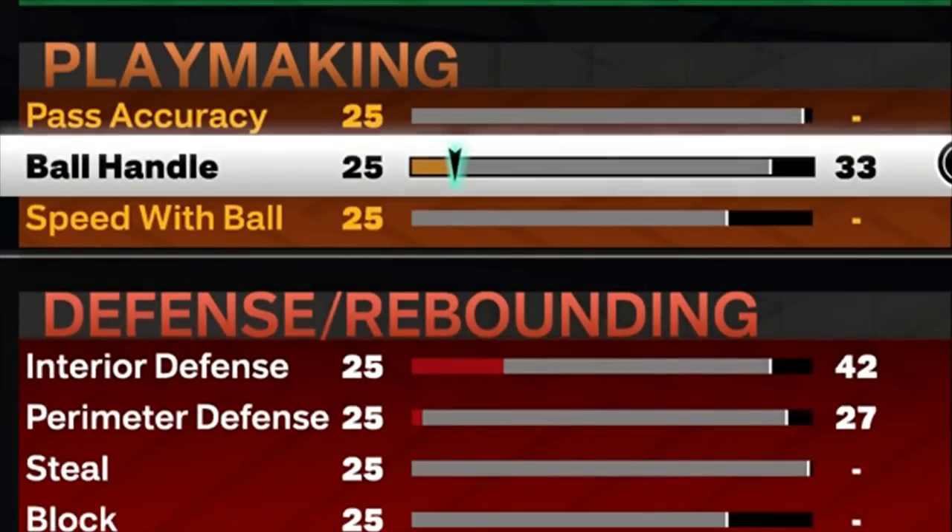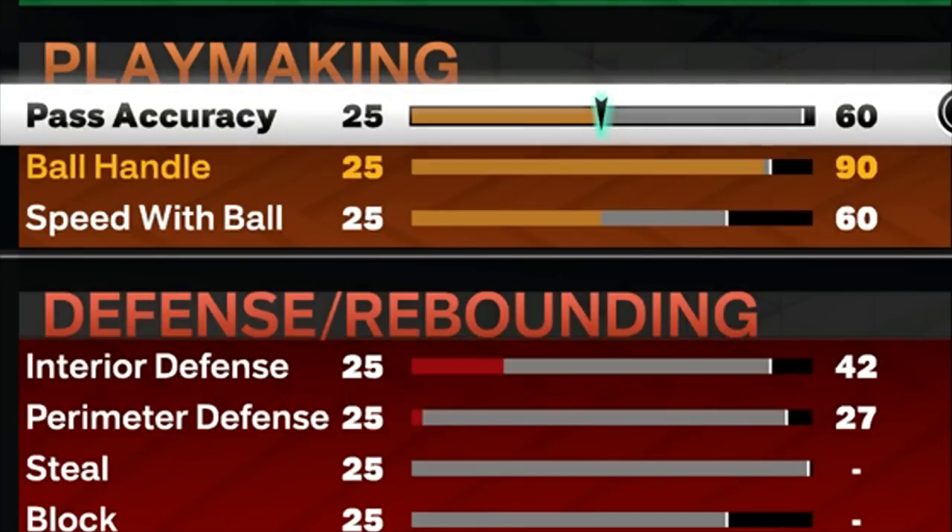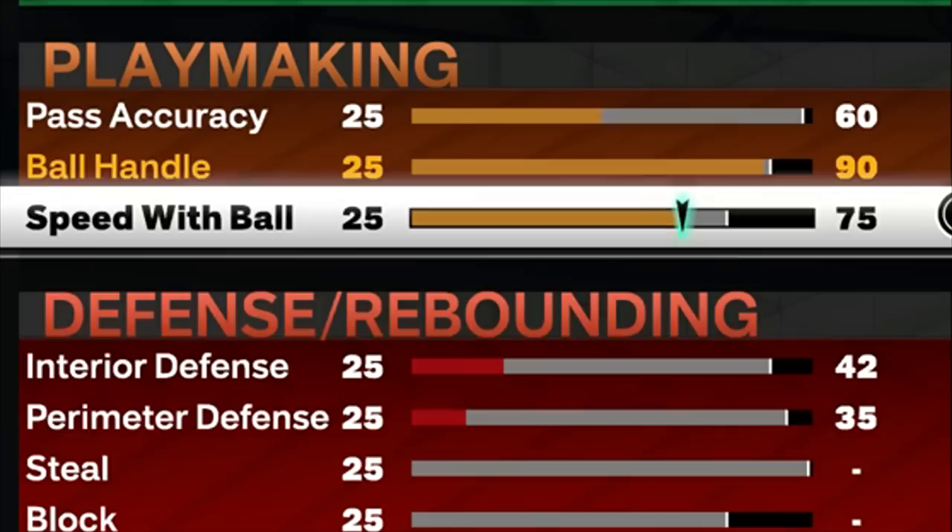With the playmaking, we're going to put the ball handle to a 90 — that's going to give us every dribble move possible in the game for a 6'7 build, unlocking all the dribble moves for tall builds. There's no passing styles on current gen, so you don't even need to upgrade your pass accuracy — a 60 is more than enough. The passes are actually faster on current gen than next gen. Speed with ball, we're going to go with a 75 so we can get that Michael Jordan dribble style.